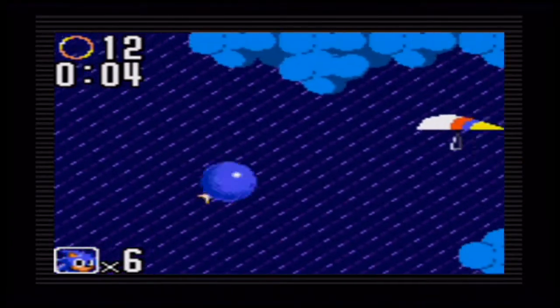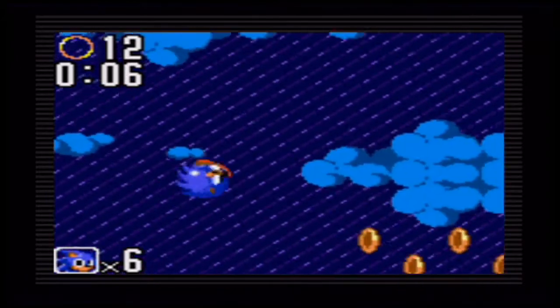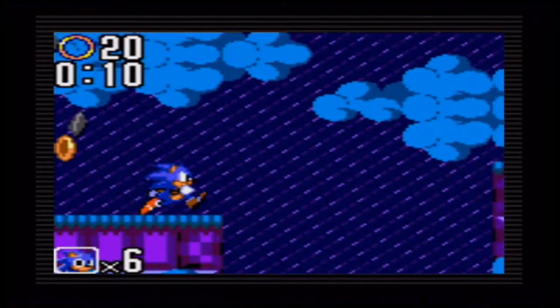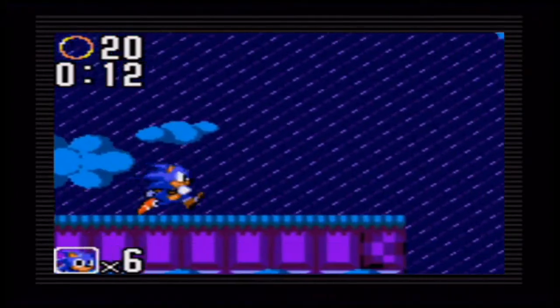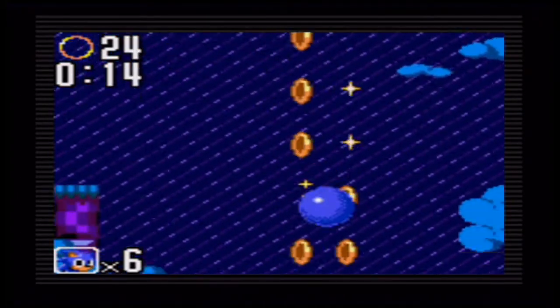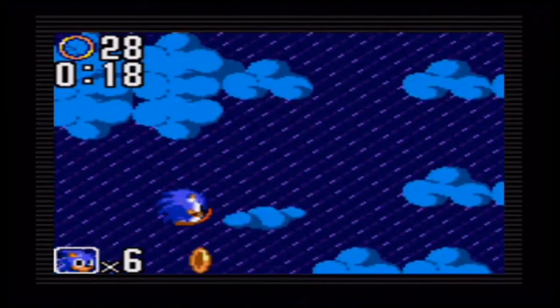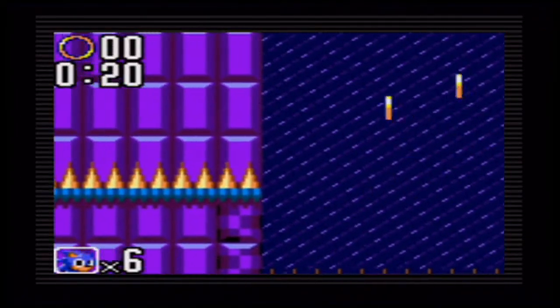There are also two rare prizes you can get. If you get Sonic's face, you get an extra life. If you get a Tails icon, you get an extra continue. Those two are by far the rarest things you can get.